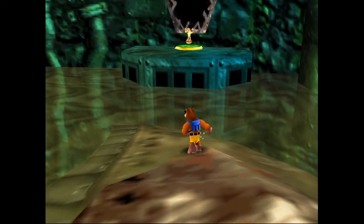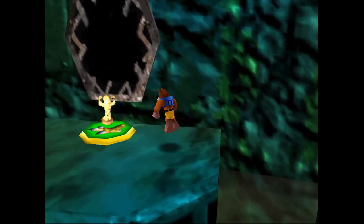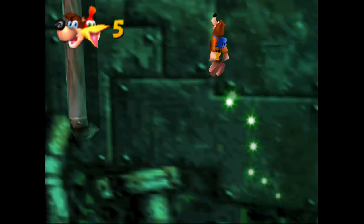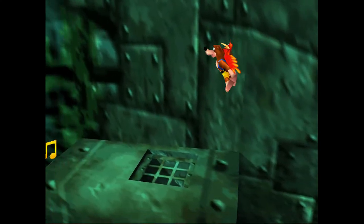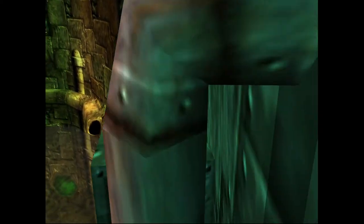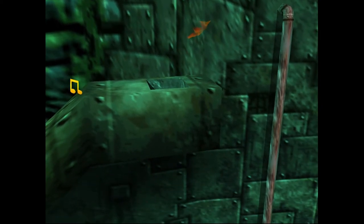We just hopped over to the left-hand side of Clanker. Using his fin, we're going to hop up here on top of this platform, use the shock spring jump pad to hop over to this kind of pole thing, jump this gap, and we will use the ground pound on this grate here — sort of an air vent of some kind. And there was an orange Jinjo stuffed inside. Nice jump, by the way.